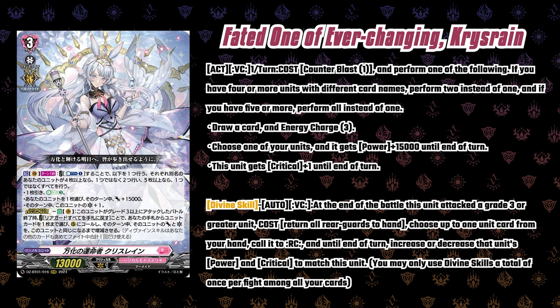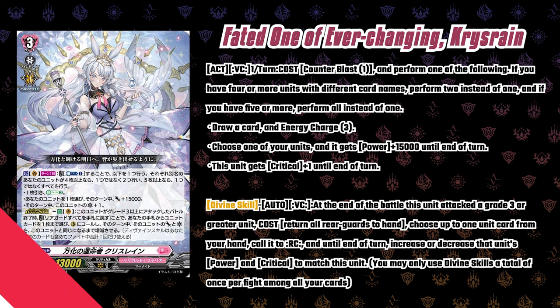Power and crit, plus draw and energy charge to make up for costs — that's solid for a single Counterblast. The divine skill: at the end of the battle this unit attacked a grade three or greater unit, you return all rear guards to your hand, choose up to one unit card from your hand and call it to rear, then increase or decrease that unit's power and critical to match this unit. The idea is to give power and crit to Chris Rain with the first skill, swing with a full board, then bounce everything back and call something with a big number. Some people initially said the card wasn't that good, that the divine skill doesn't instantly give you five units with different card names.